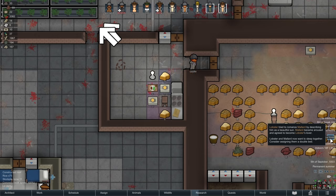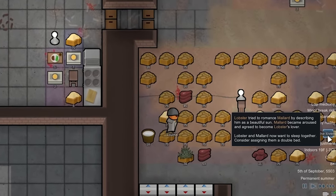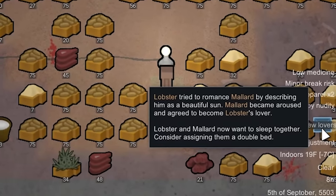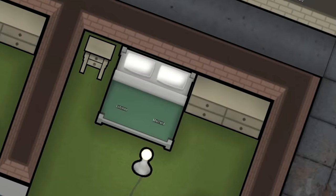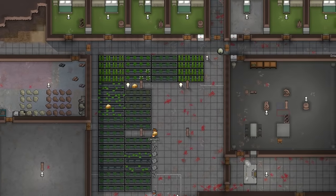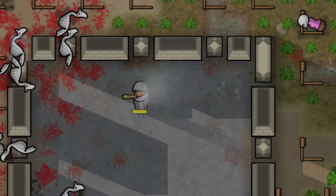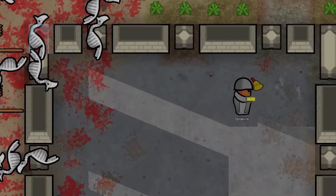Lobster and Mallard are in love. Lobster romanced Mallard by describing him as a beautiful son. He became aroused and agreed to become her lover. Love. Here come the repairs, the harvests, the sewing, the hauling, the brewing, the pantsing, the hitting, the smoking, and the cleaning of the place.